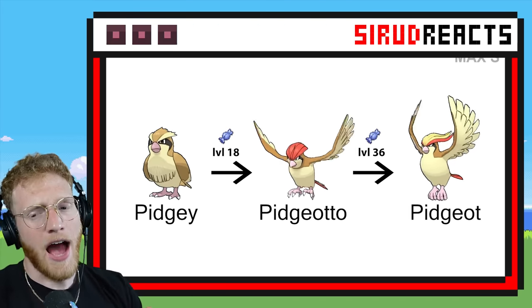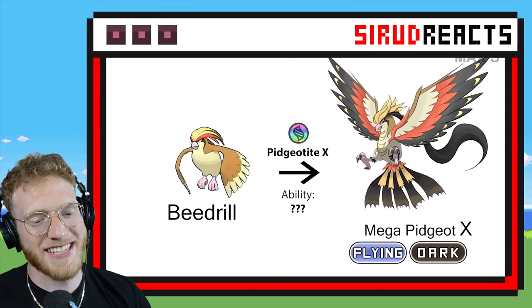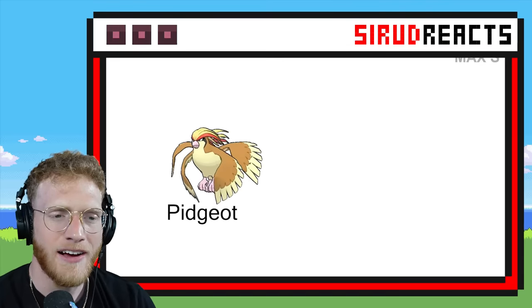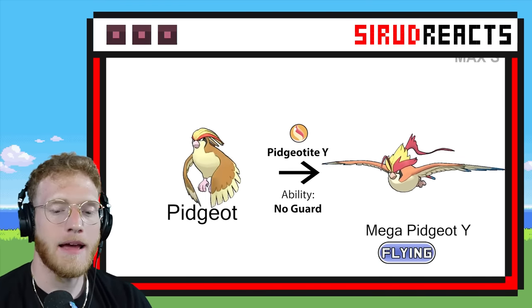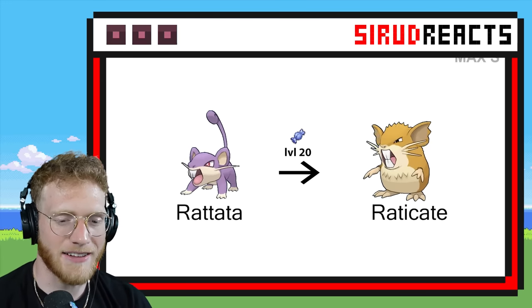After Pidgeot, I'm pretty sure every single Pokémon is going to be unique. Check this out — Flying and Dark. Those wings look like Talonflame wings, kind of like Umbreon as well. And here is the regular Mega Pidgeot. Honestly, kind of mid — not the best Mega ever.